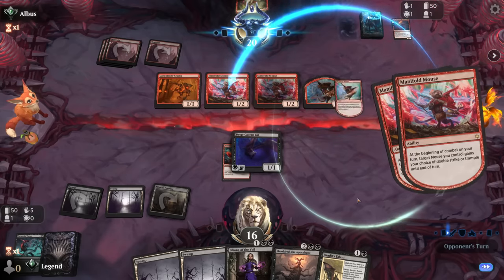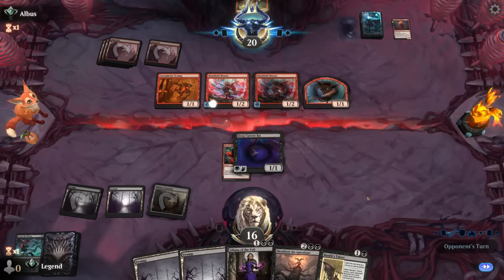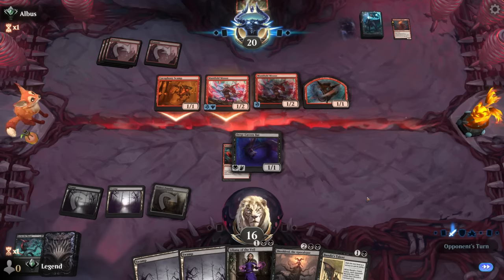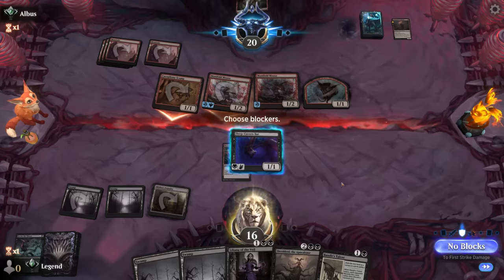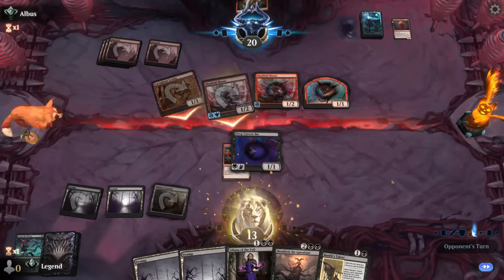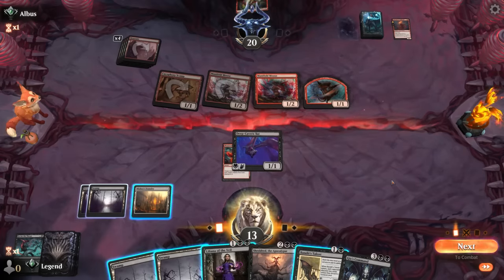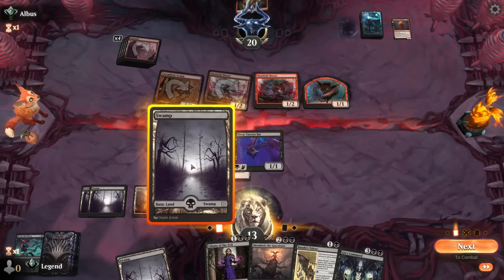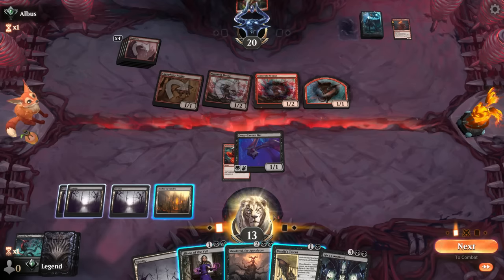Opponent can now play Manifold Mouse with offspring, giving double strike and trample. With a Dreadmaw's Ire they could represent even more damage, so we probably have to make them discard before we get Shieldroth down. If I were to trade for scamp, the opponent gets Monstrous Rage back and I can only make them discard one card next turn with either Bandit's Talent or Liliana. Opponent's happy to keep scamp on the battlefield, but Gix's Command was huge — now we just deal with the Dreadmaw's Ire.